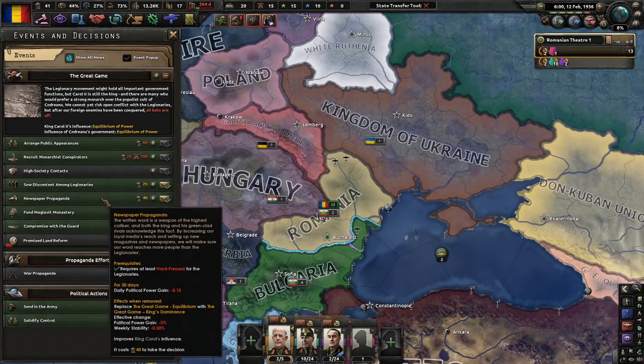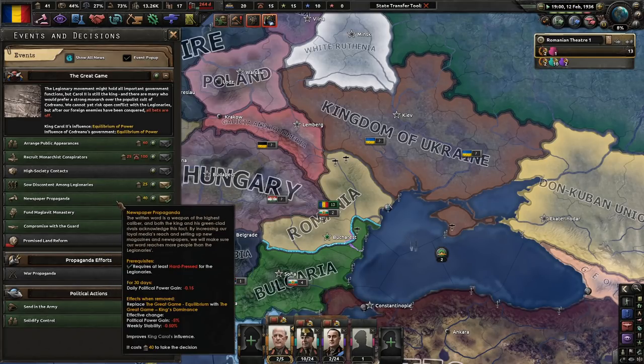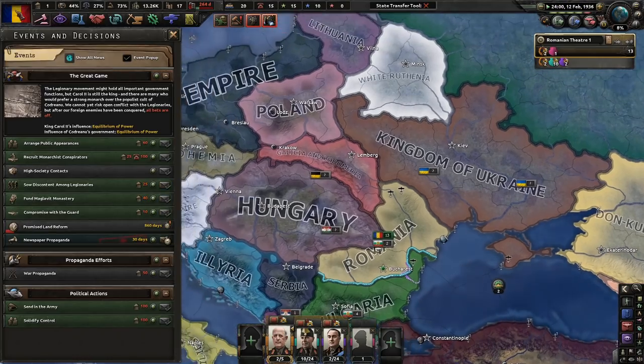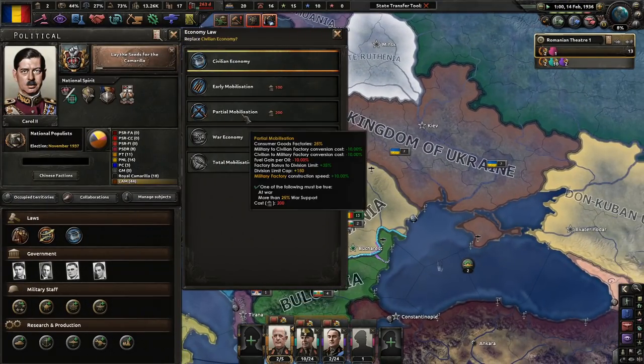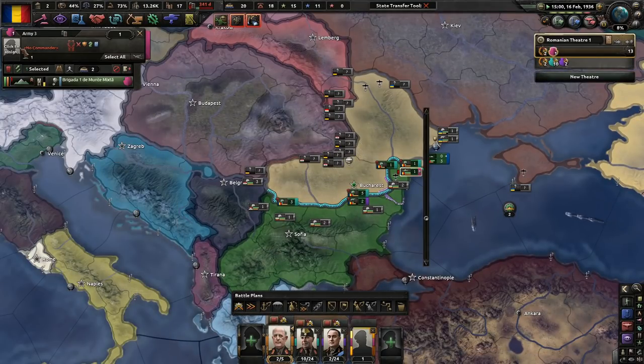Stability — I like that. Newspaper propaganda is actually not too bad, it gives us an advantage. I'm probably going to do newspaper propaganda for now, even though I would like enough political power to get down to partial mobilization early on. Since we're using mountaineers, we might as well use Leonard.